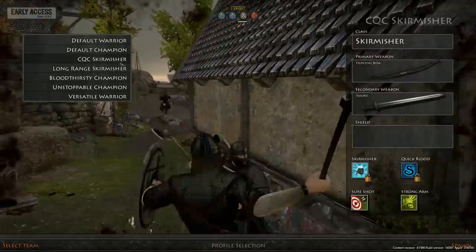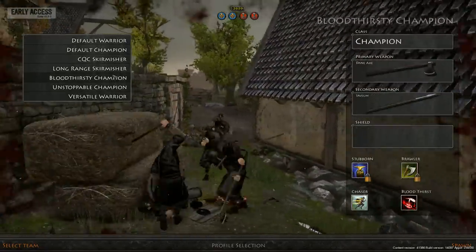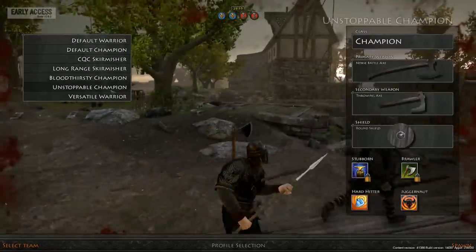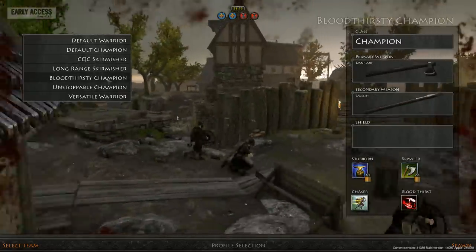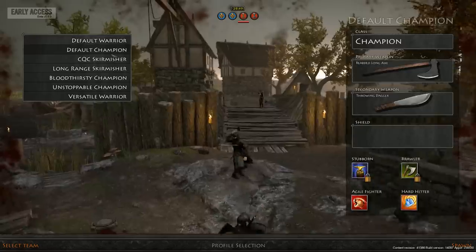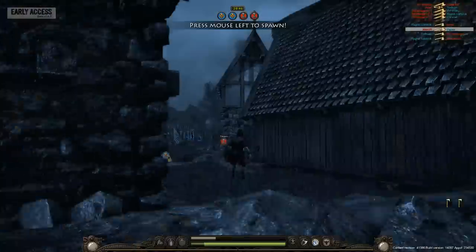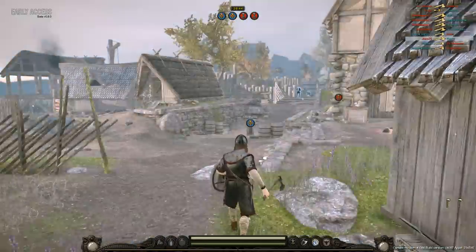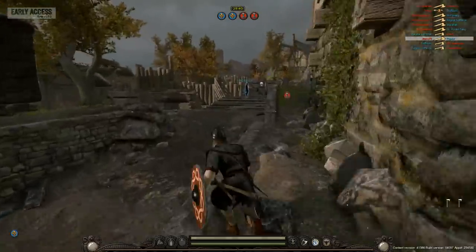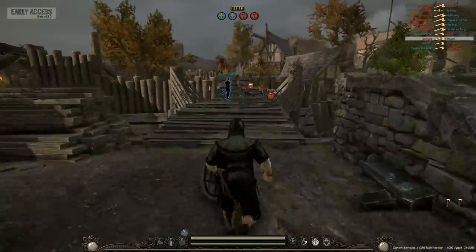You've got default warrior champions, skirmishers, other champions and warriors that come with different weapons including the javelin and battle axes that you can throw, swords, longbows, and also the hunting bow. I like playing as just the regular champion, so we'll keep that up and see if we can push the enemy back. Only four objectives to capture here in this game mode, and I really like playing it.